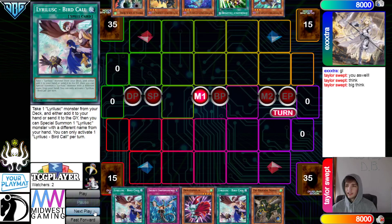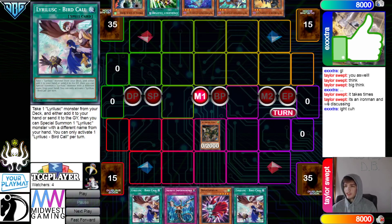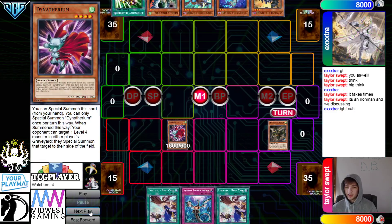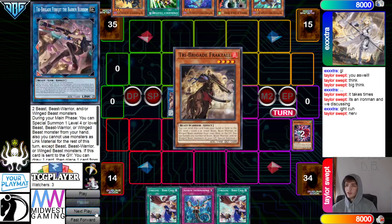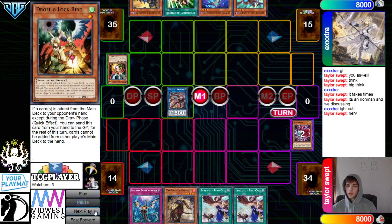They're going to think here — it takes time, it's an Ironman. Normal summon Nerval and special summon Dynatherium. They get rid of those, go for Blossom. Nerval effect to Surge — Nerval grabs the Fractal, then Drop, Draw, Unlock, Bird.